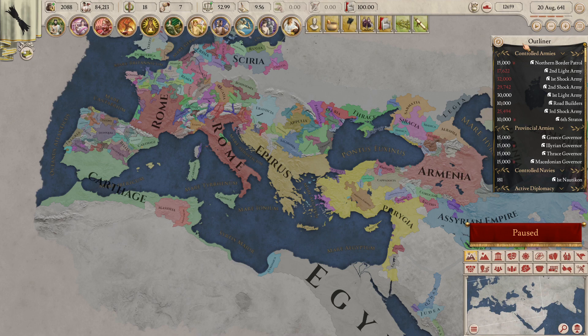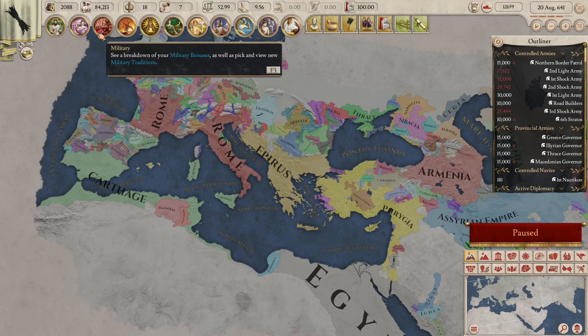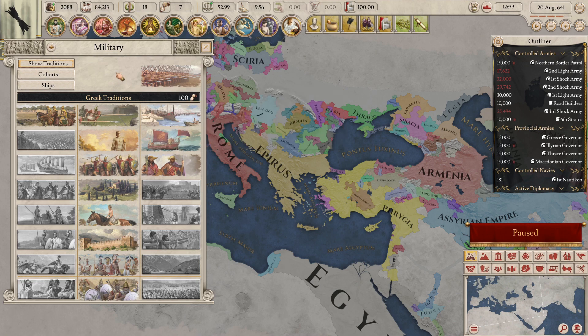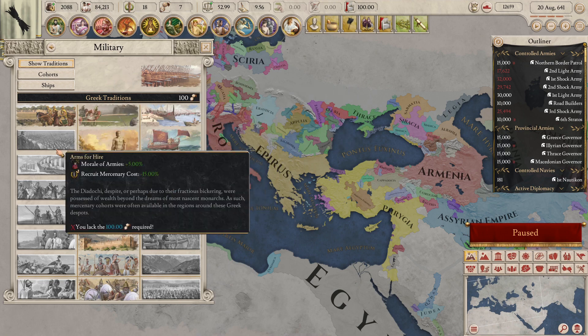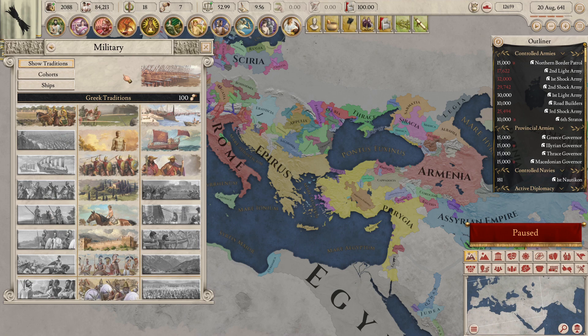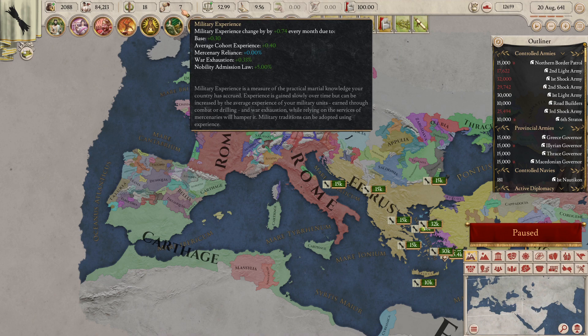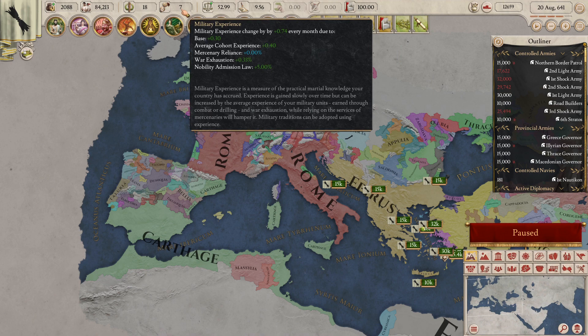The latter resource, military experience, represents the military knowledge of your realm and is used to purchase military traditions that give powerful buffs to your troops. To find these traditions, cycle to the military tab and you'll see three columns detailing traditions for your nation — these change depending on your culture group. For Epirus we have the Greek traditions with their unique set of buffs. Hovering over the military experience icon gives a detailed breakdown of how much you gain and what affects it.